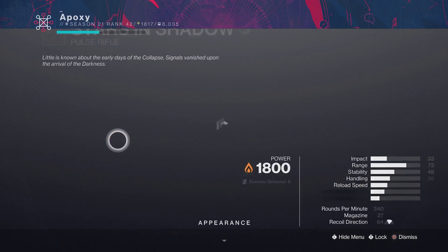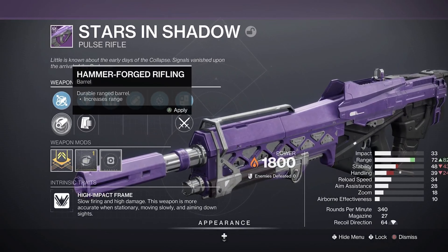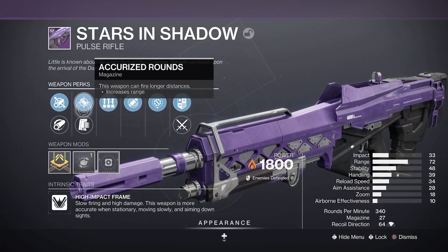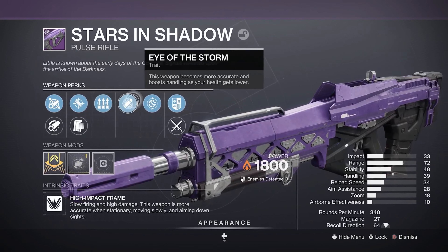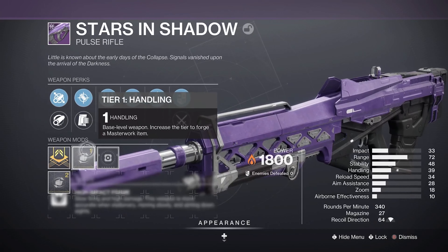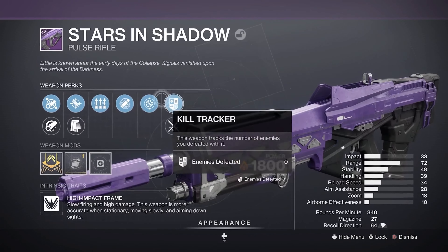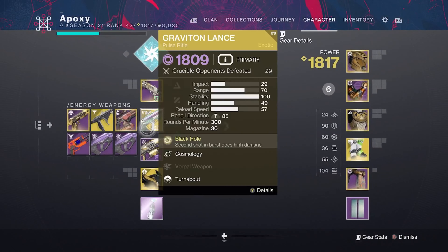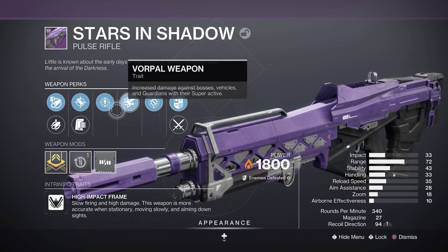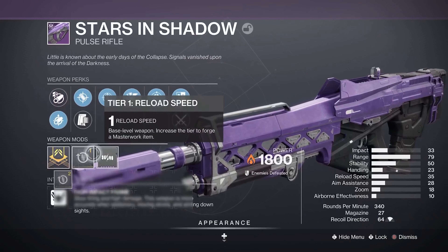We also got two Sorrows Versus Auto Rifles. The first one has Dynamic Sway and Frenzy, Steady Rounds and Polygonal with a Stability Masterwork — overall a very good Auto Rifle for PvE and PvP situations. The second one got Tap the Trigger and Elemental Capacitor, with Extended Barrel, Polygonal, some okay mags, and a Reload Speed Masterwork. Not terrible — I'd use it more in PvE, maybe even PvP depending on which subclass you use for Elemental Capacitor. Putting both in the vault.